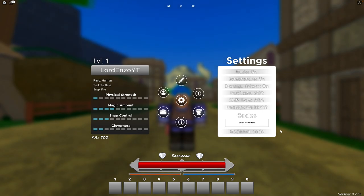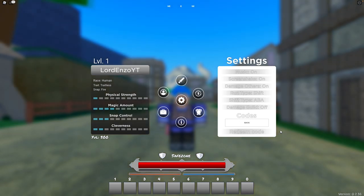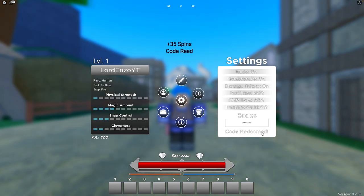The next code is BACKUP!! — all capital letters, B, A, C, K, U, P, exclamation mark, exclamation mark. That gives you 35 spins.